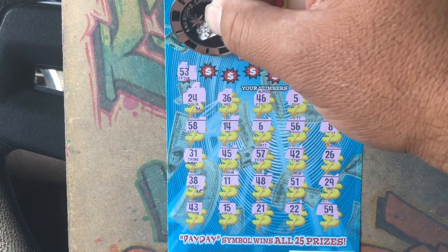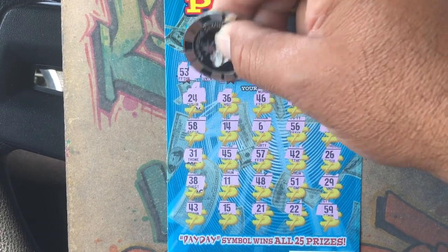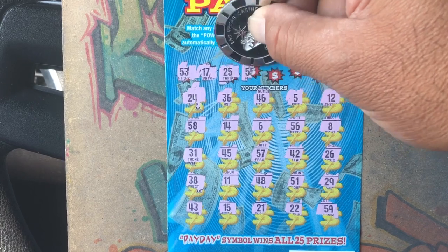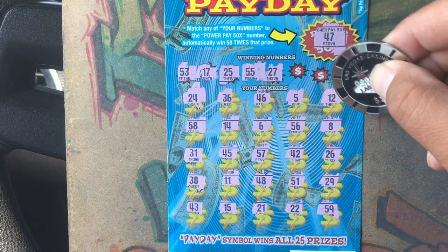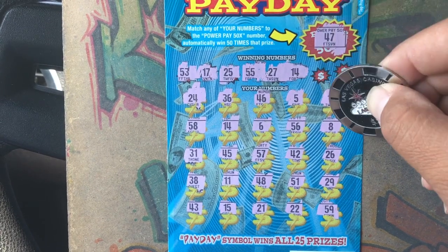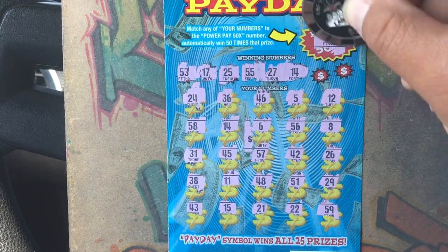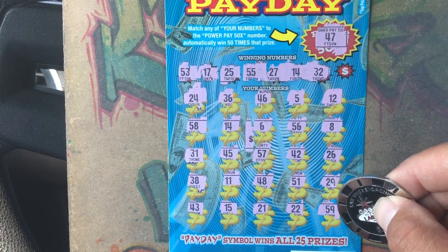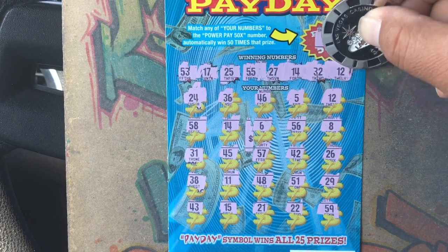53 — negative. 17, 25, 24 — negative. Double fives — negative. 27 — negative. 27 — negative. 14. All right, we're going to match. Save the session — 32, one off. 31 and 12. We've got a 12!